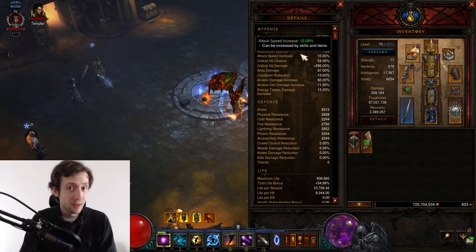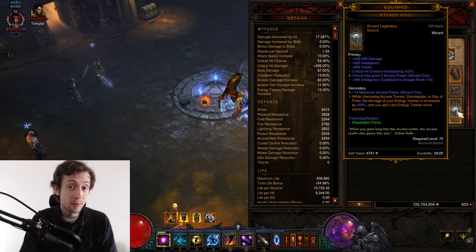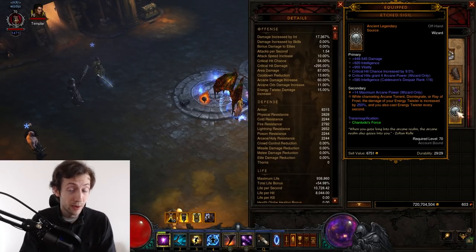The problem is you have Death Wish and you have Etched Sigil, so you need to keep channeling. But you can combine those two things.